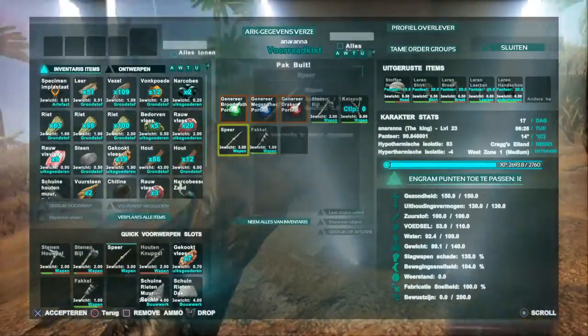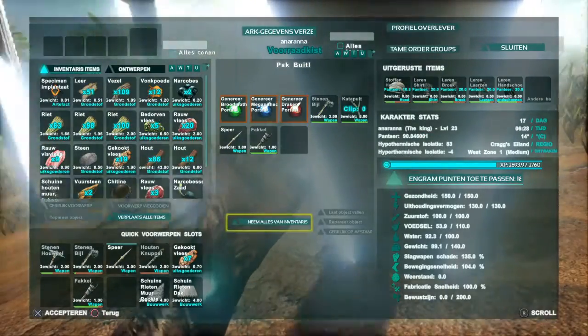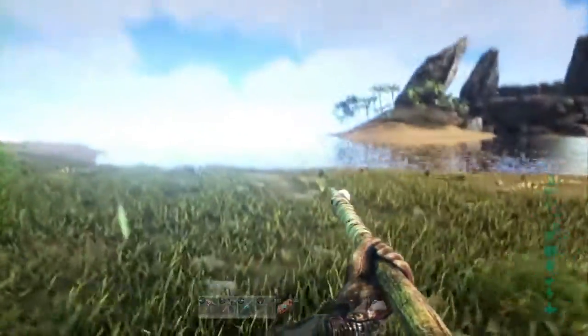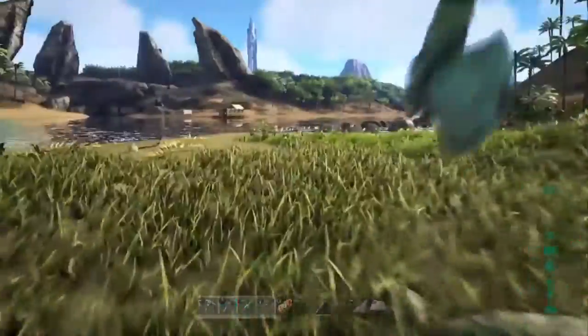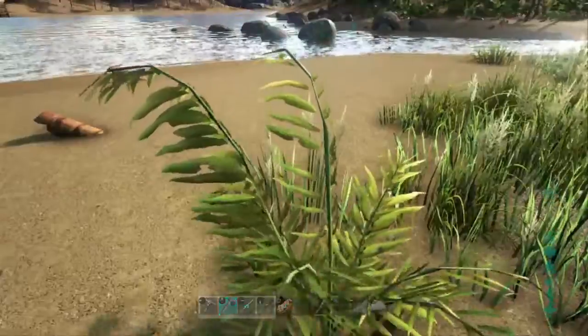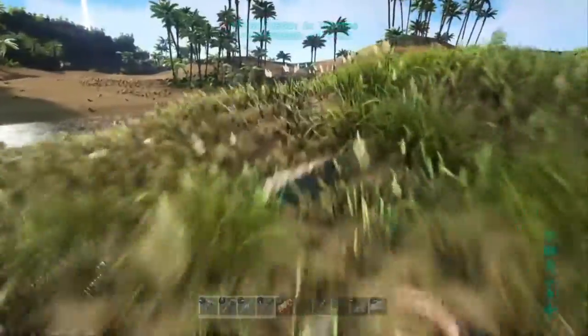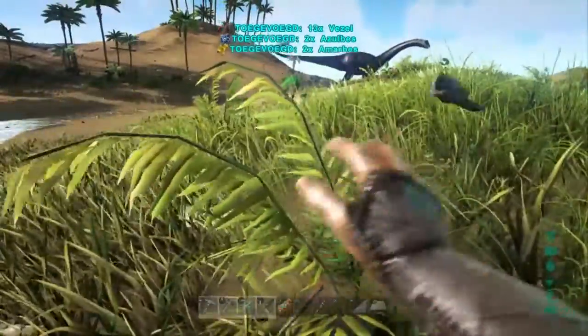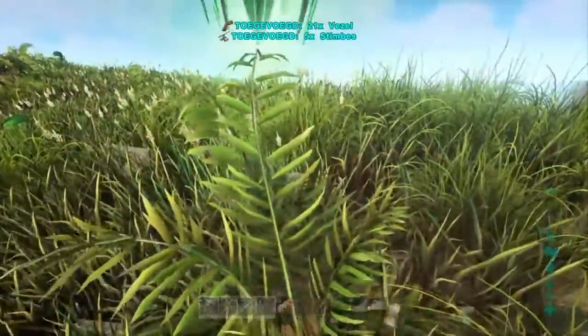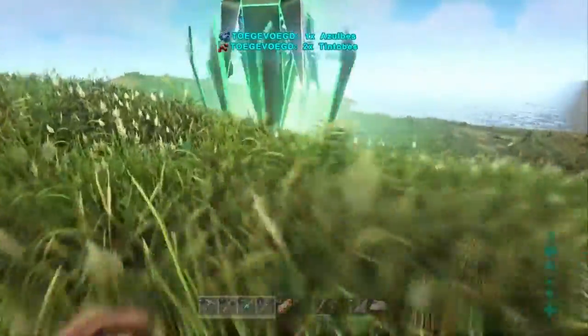Out of this drop we got a few things - they are kind of useful for now and if the ones I have now break I can just use these. You can see there we also have a slingshot. You can put stones in it and shoot them but they do not do a lot of damage and their range is bad, so it is not really useful. The other things we can use later if what we have now breaks.